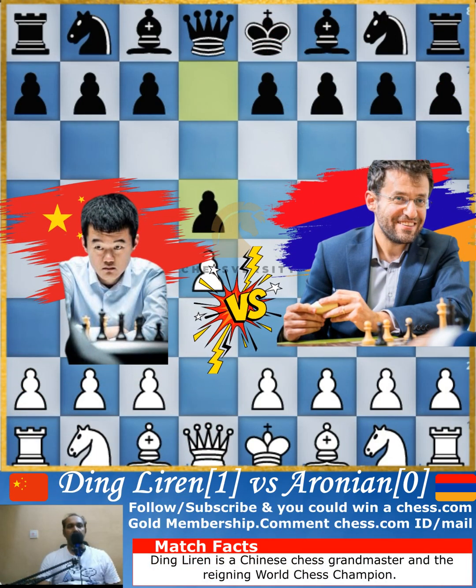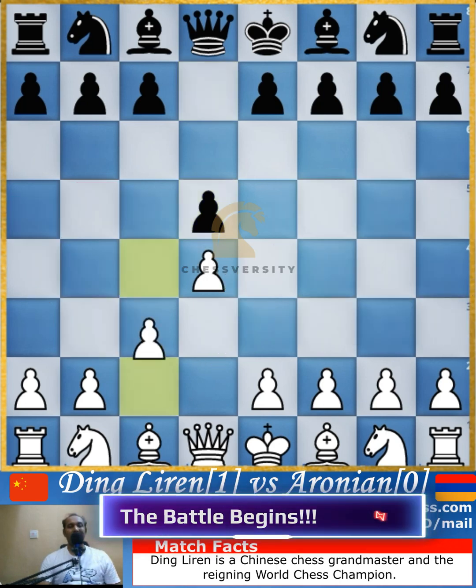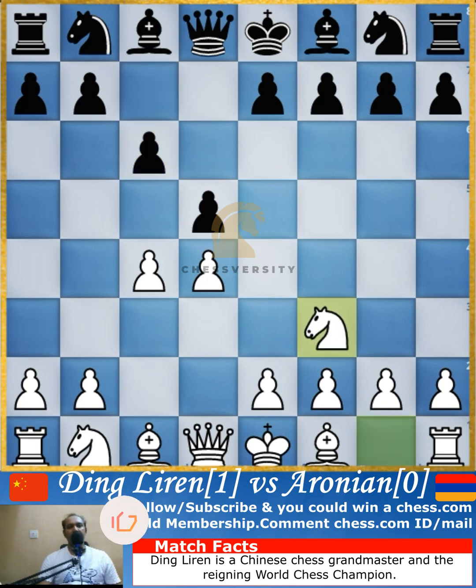Welcome to this beautiful game between Ding Liren and Levon Aronian, in which Ding Liren ties up Aronian's pieces on the queenside, allowing him to go for an attack on the exposed king. Let's see how Ding Liren, the current world champion, does that. He is playing with the white pieces, and Levon is playing with the black pieces.